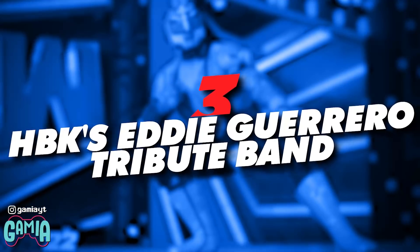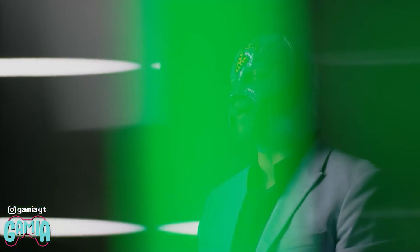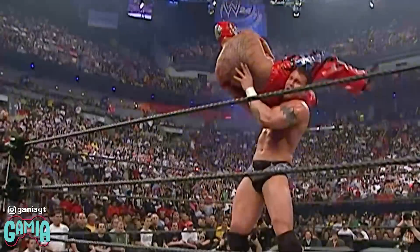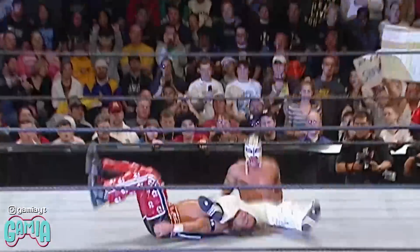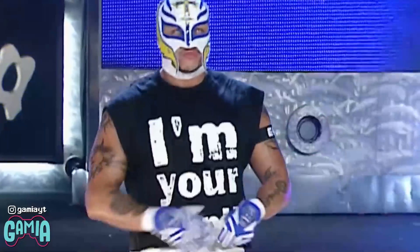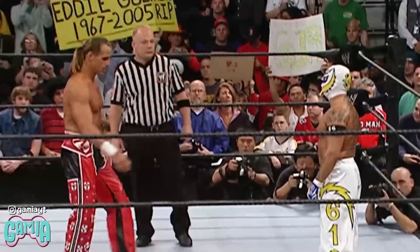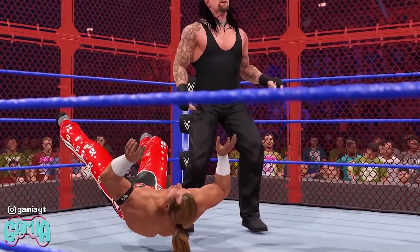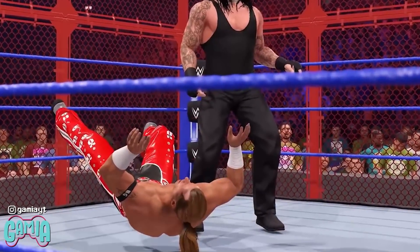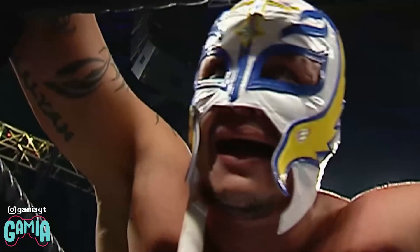Number 3: Shawn Michaels is wearing an Eddie Guerrero tribute band. This year's showcase mode focuses on wrestling legend Rey Mysterio, who has had a number of iconic matches over his career. One of these was his match with Shawn Michaels from Raw in 2005, presented on Eddie Guerrero's tribute episode of Raw — giving it a lot of special meaning to fans, Mysterio, and HBK alike. This match is included in Mysterio's showcase mode, and 2K have tried to mimic the match as much as possible, even adding small touches like an Eddie Guerrero tribute band on HBK's arm, just like he wore in the actual match. This is a great little touch that will no doubt make fans of Guerrero smile.